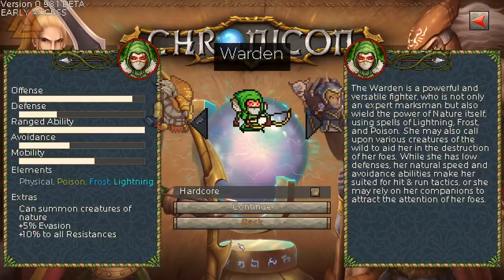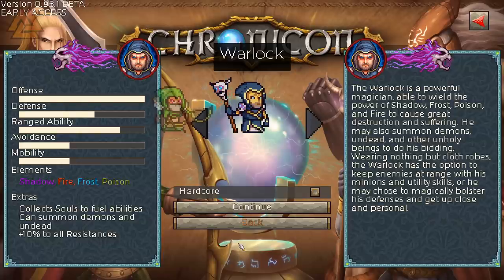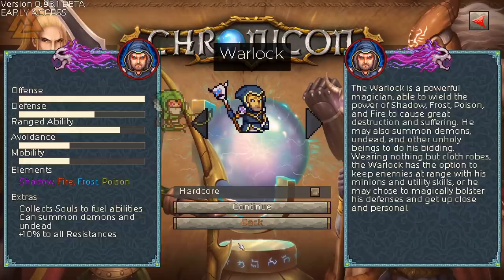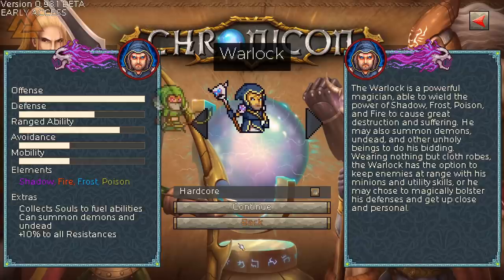Then you have the Warlock — my personal favorite. He is a powerful magician, highly versatile: can deal damage up close or from range. This is the character I have the most experience with and has some great end-game sets. You can set him up as a death knight for melee damage and build absorbs, or create a plague doctor-style build to put DoTs on everything, run through the map, and let everything die around you. If you like Essence Drain builds in Path of Exile, this guy is perfect for you.